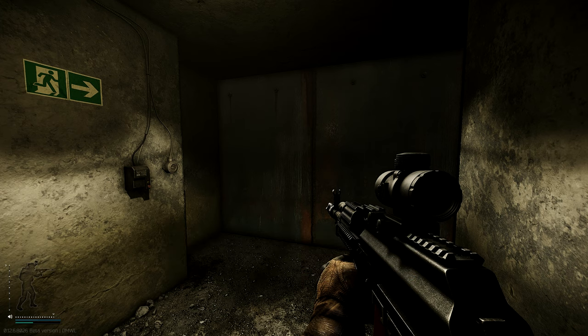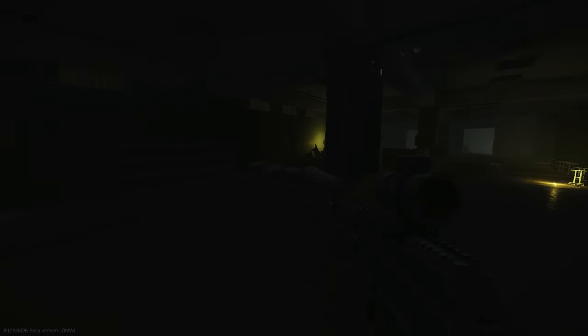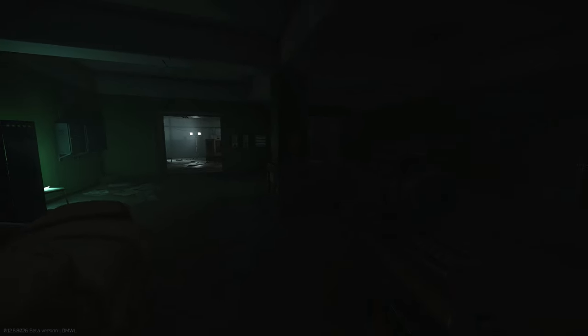I'm going to assume that you are already down in the bunker that is underneath the helicopter on reserve. If you're not, this can be accessed from any of the five buildings that surround the courtyard where the helicopter is. Just go into one of these buildings, head for a stairwell and just keep following the stairs down. You will eventually end up in the bunker if you keep going as far down as you can.